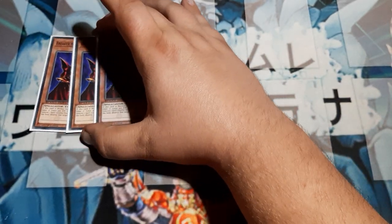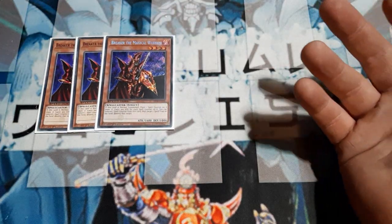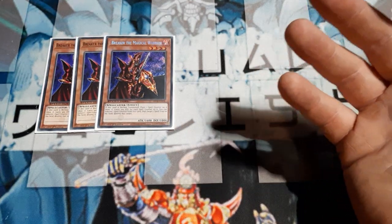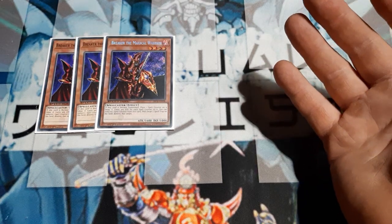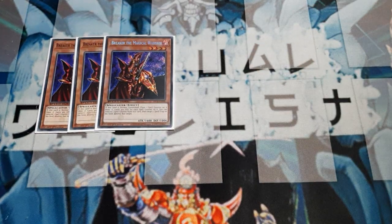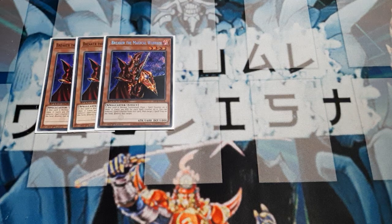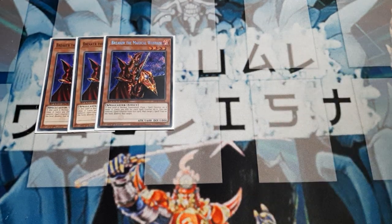Getting into the deck itself, we're going to use three copies of Breaker the Magical Warrior. When this card is normal summoned, we get to place one spell counter on it — it can hold up to one. It gains 300 attack for the spell counter. And during our own turn, we may remove that spell counter to target one spell or trap card on the field and destroy the target. So not only is it going to be a great offensive start at 1900, potentially 2k, it's also going to help us manage the back row.